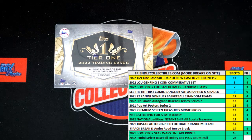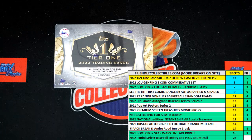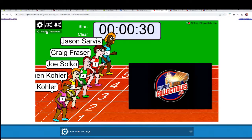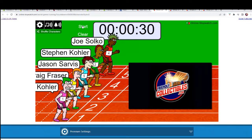Here we go, we got a filler for four teams in 2022 Tops Tier One Baseball. We've got our racers at the line, 30 seconds on the clock. What we need to do is switch on over to our race screen, shuffle them seven times, and send them on their way. We're gonna shuffle seven times: one, two, three, four, five, six, and seven — and they are off! Good luck!